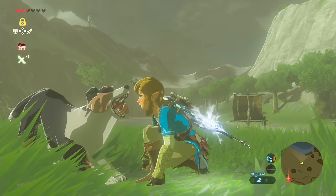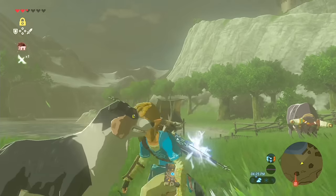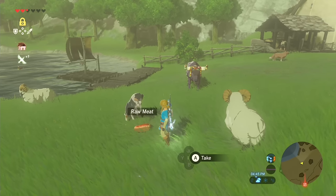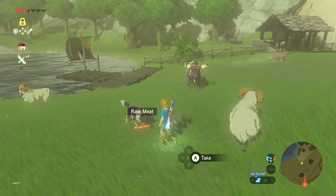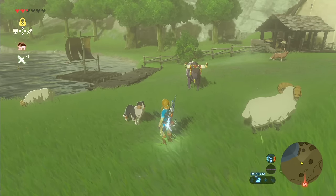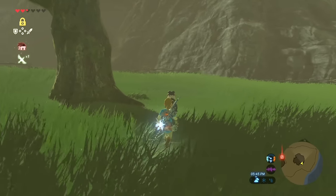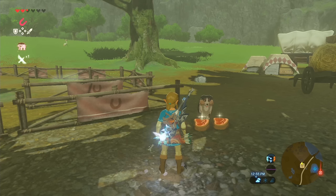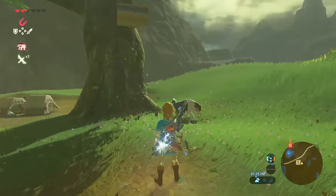If you find a dog in any of the towns or stables, don't just crouch down and nuzzle it — feed the pup 3 pieces of meat or fruit to show it you care. After doing so, it'll lead you to a treasure chest hidden in the surrounding area. For example, if you feed the doggo in Hateno Village, it takes you to a chest containing a silver rupee. Make sure to feed all the pups in Hyrule to acquire all sorts of secret treasure.